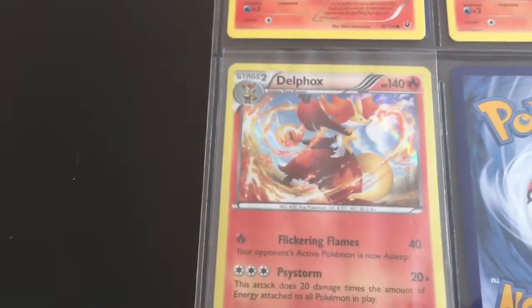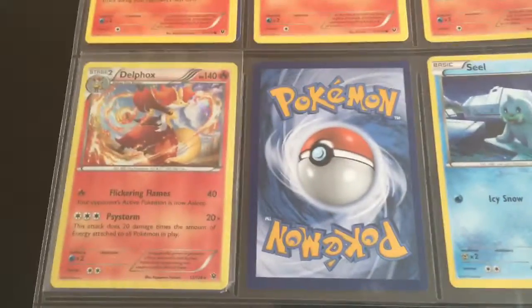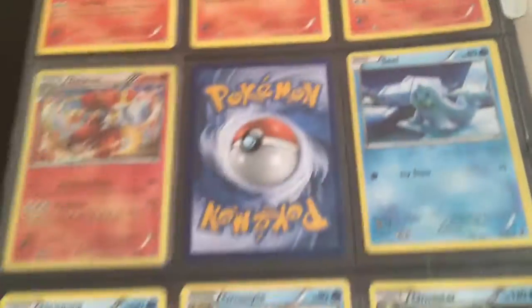We have Bino — I don't know if you guys can see it all over, but it is. We're missing Delphox Break, and then we have everything else on this page. So now on to page 3.